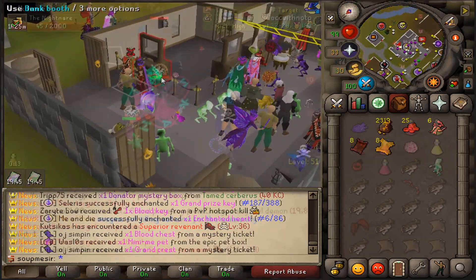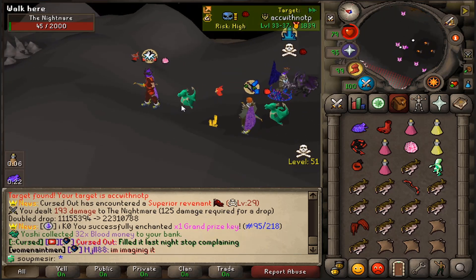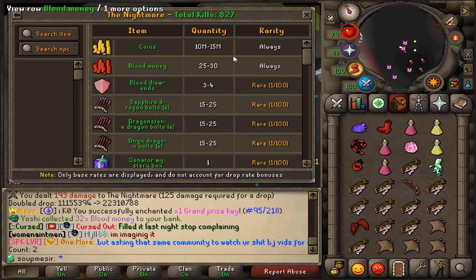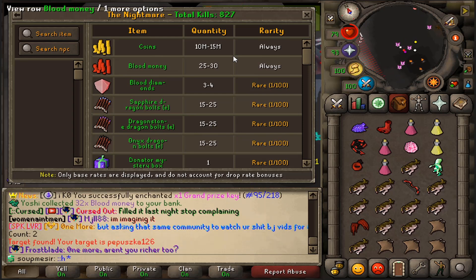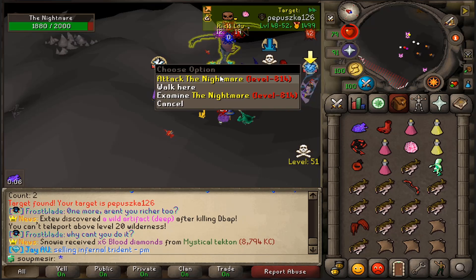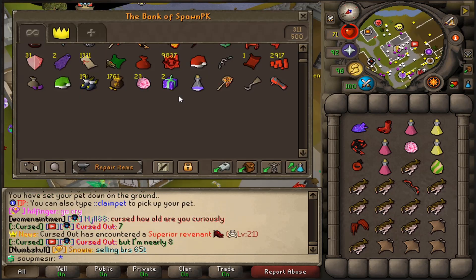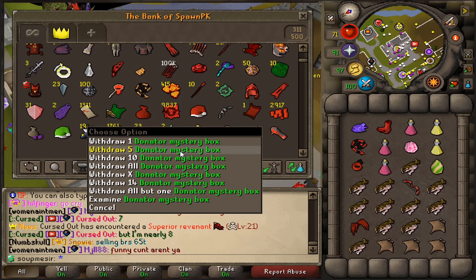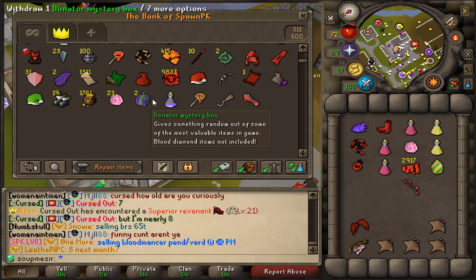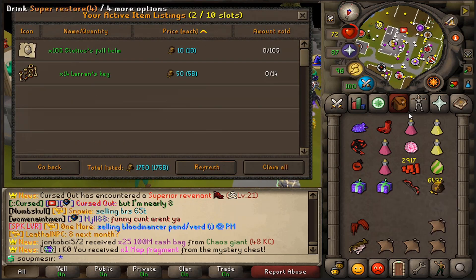Now we're going to Nightmare and camping that out. We did some AFK here at Nightmare for a while - the group's starting to die off so we'll probably wrap it up here as well. We're gonna go check up the kills we have here at Nightmare - sitting at 827 kills. We're coming up to that 1000 which is actually pretty freaking cool. Let's do one more kill real quick to see if we get anything.